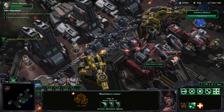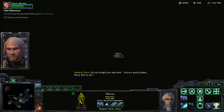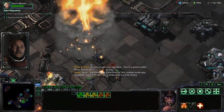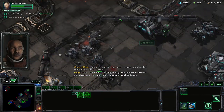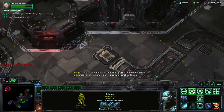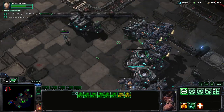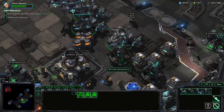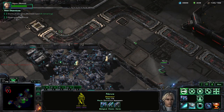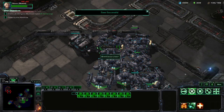We need to do it before it's fully repaired. Nova, the Xanthos is transforming. This combat mode was classified, even from me — I don't know what you'll be facing. That was a bit close, but it required a bit of micro. I was saving the nuke for when they came and attacked, and it kind of worked out. But we're not out of the woods yet. The hard part is essentially over. So if you want, this could be a good time to save — I'm going to save here. Save before you jump the battlecruisers, just before this part.